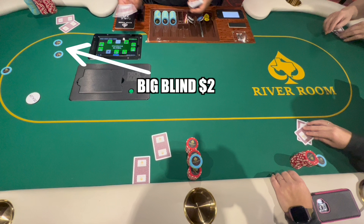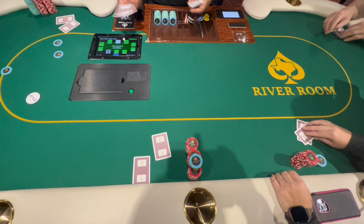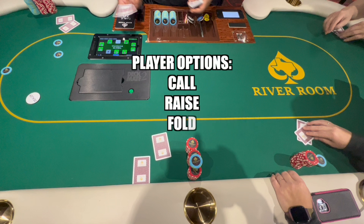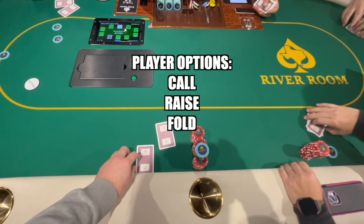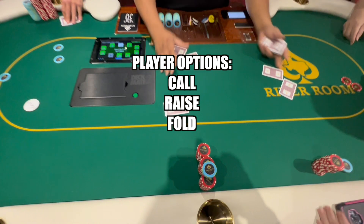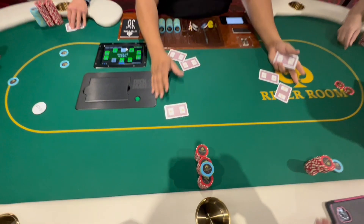The player to the left of the small blind is required to post the big blind, which is usually equal to the minimum bet for that particular game. In our example, the big blind would be $2. After the small blind and big blind have been posted, the rest of the players have the option to call — meaning to put in the minimum bet of $2, also referred to as limping — to raise, which means to increase the bet, or to fold, meaning to get rid of their hand.